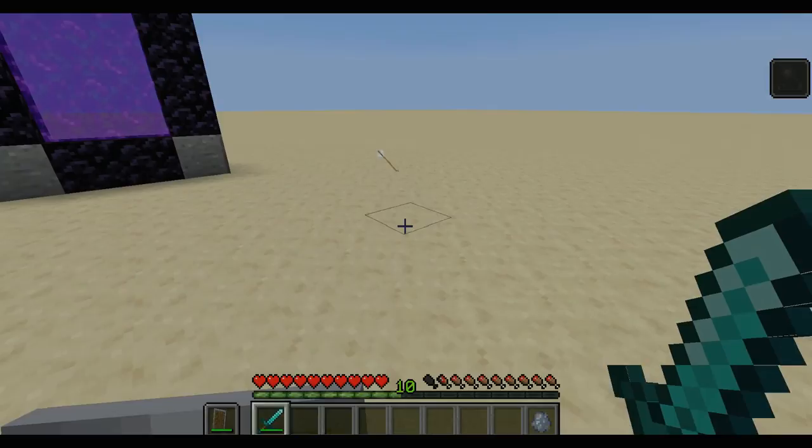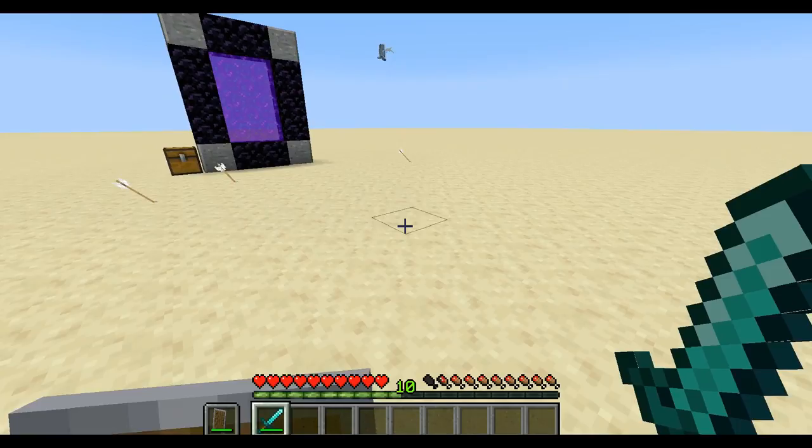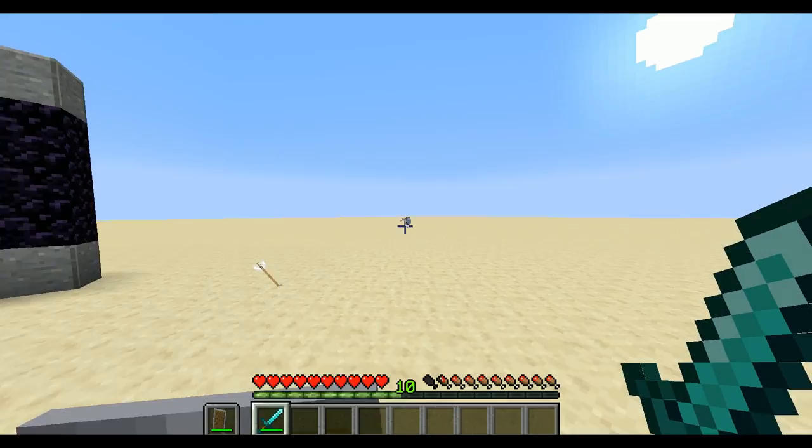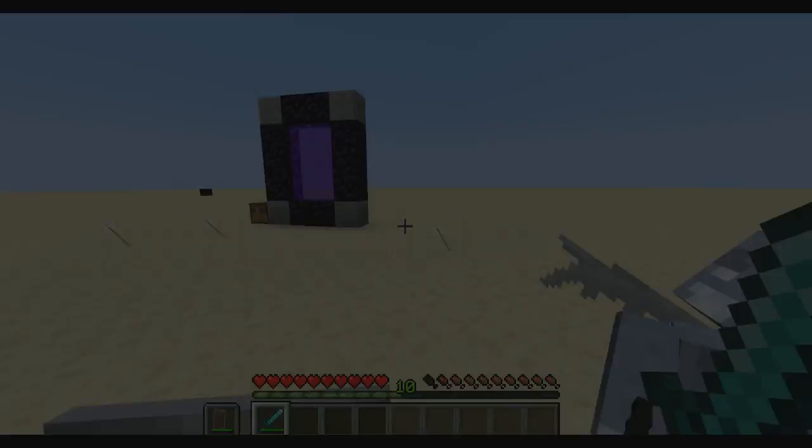On their own, vexes are slightly less threatening, but they're still terrible to deal with. I recommend being good at aiming a shield or using a bow. Bow sniping can be done from very far away, making the vex not even a hard opponent. However, if you want to go up close and personal, just make sure you're aiming your shield correctly, otherwise the vex will be very hard to deal with.